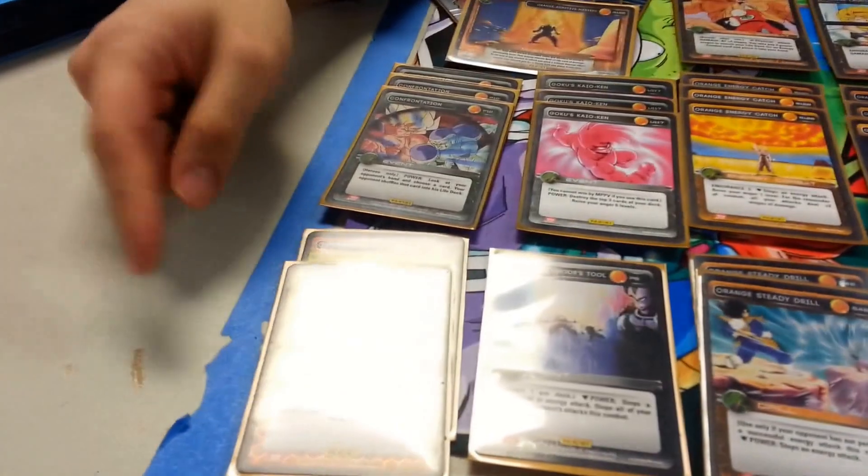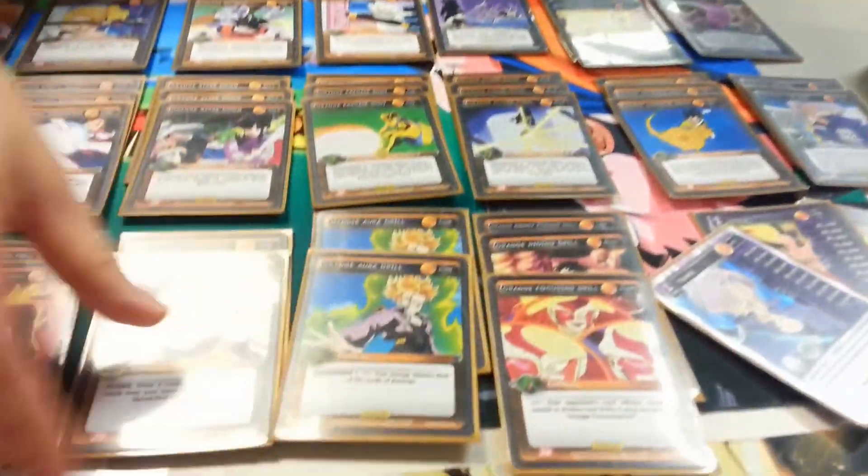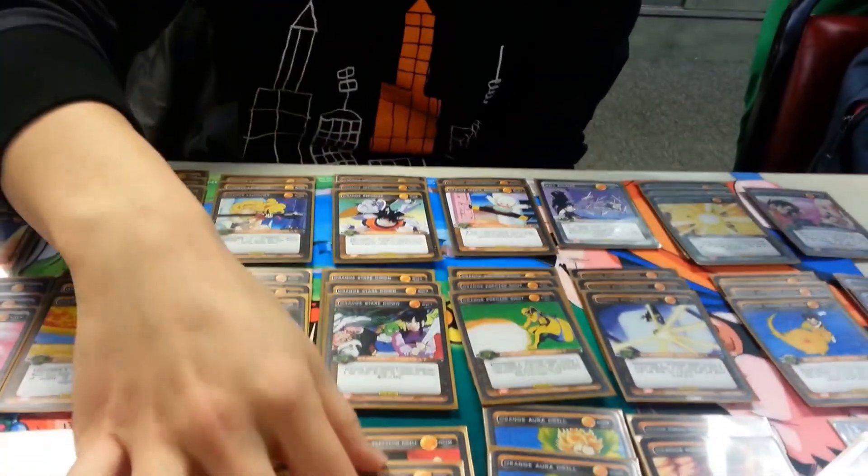The deck basically runs like a new deck, except since I'm running Goku, I have more access to the ally, so I included the Death of Yamcha card. That's pretty much standard. The only new card that went in from set two is the Possession Drill, which is now the MVP card of the deck — it goes through the bad hands.